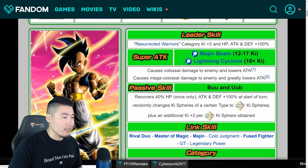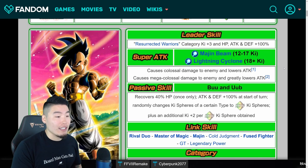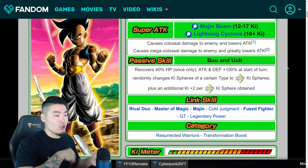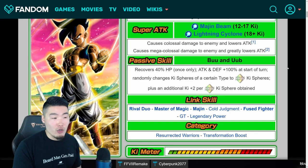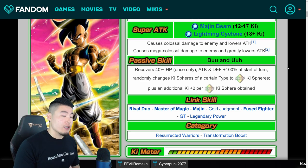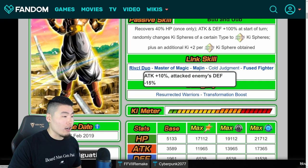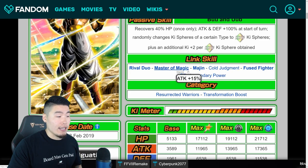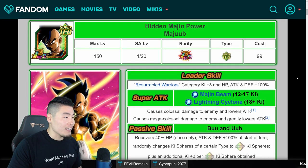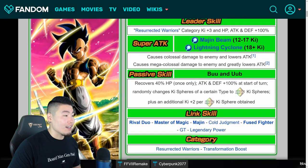His transformation into Majuub looks like this. Super attacks become Majin Beam and Lightning Cyclone — Mega Colossal Damage for the 18 Ki and Colossal Damage for the 12 Ki, both lowering Attack. His passive as Majuub: recovers 40% HP once only when you transform, Attack and Defense plus 100% at the start of the turn — so that's not conditional anymore. He randomly changes Ki Spheres of a certain type to Rainbow Ki Spheres, plus an additional Ki plus 2 per Rainbow Ki Sphere obtained, making it easier to get his 18 Ki super off. New links after transformation are Rival Duo, Master of Magic, Majin, and Fused Fighter. He looks freaking sweet — I love the art and the transformation.